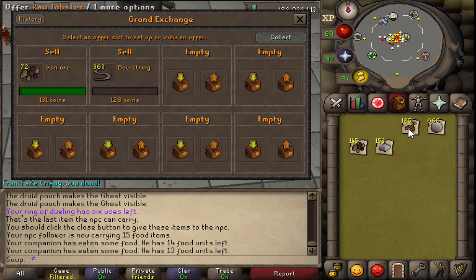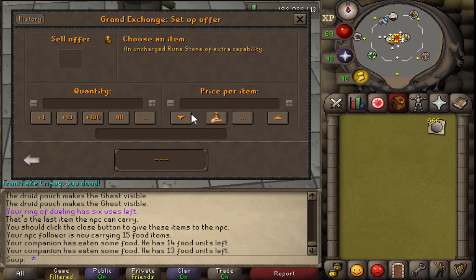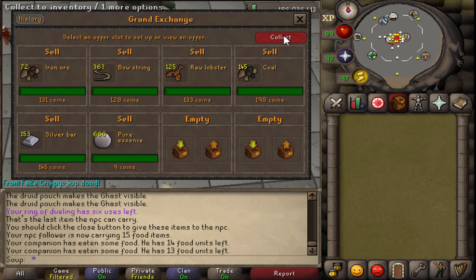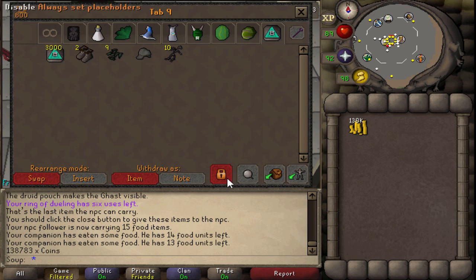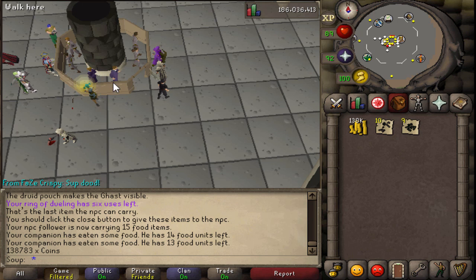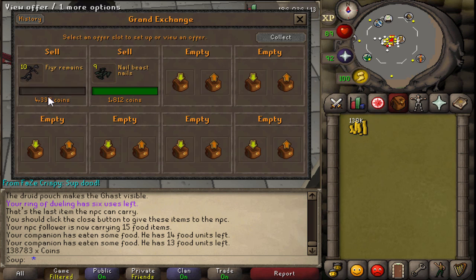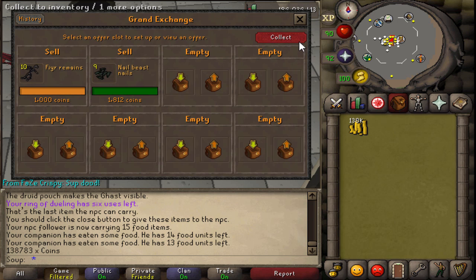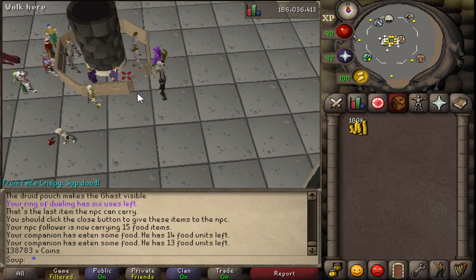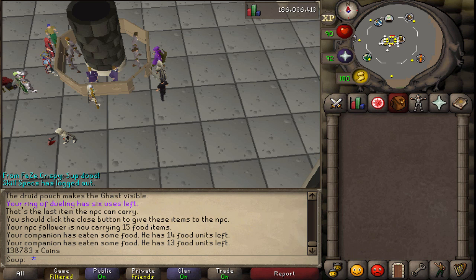Selling the drops ended up being about 180k. So in total, we made about 370k from about two hours doing this, as well as a little bit of XP. In the end, really not worth it - I wouldn't recommend doing this. The only time I'd recommend Temple Trekking is if you're going for the Lumberjack outfit, or potentially if you're an Iron Man and the supplies look nice to you. It definitely needs a rework or a buff of some sort. Maybe if you could choose the reward tombs yourself, like it was on pre-EOC - make it like the Nightmare Zone rewards where you just choose what you want.